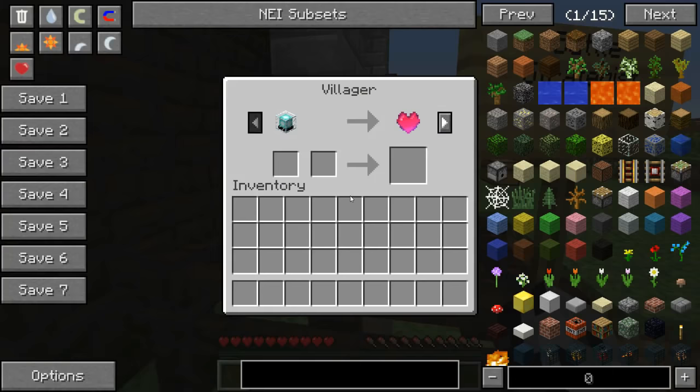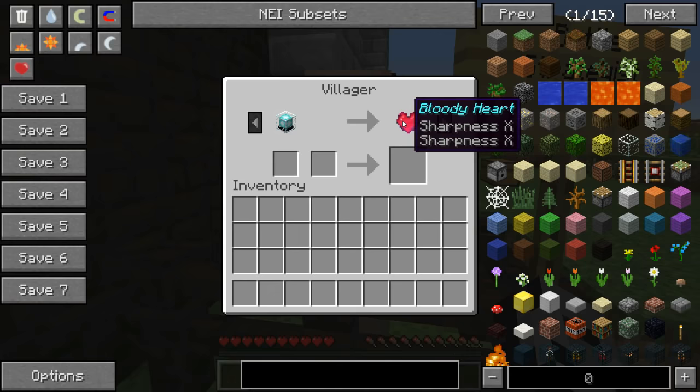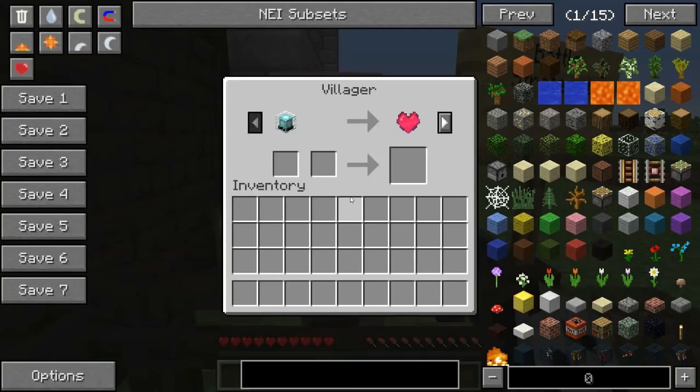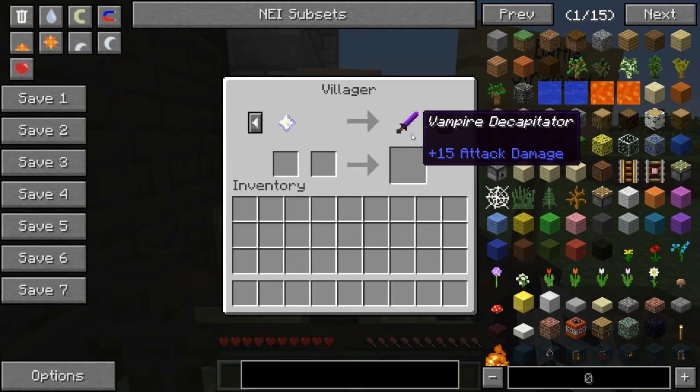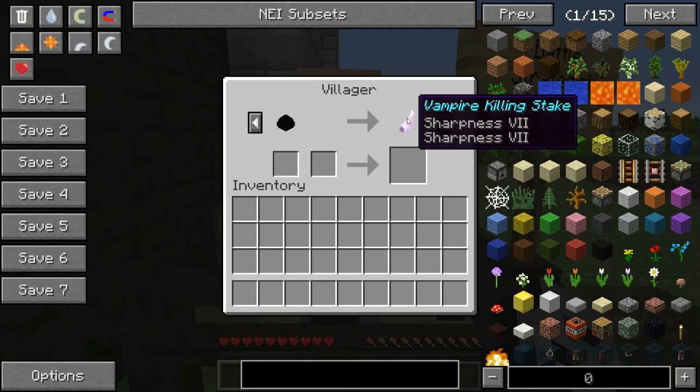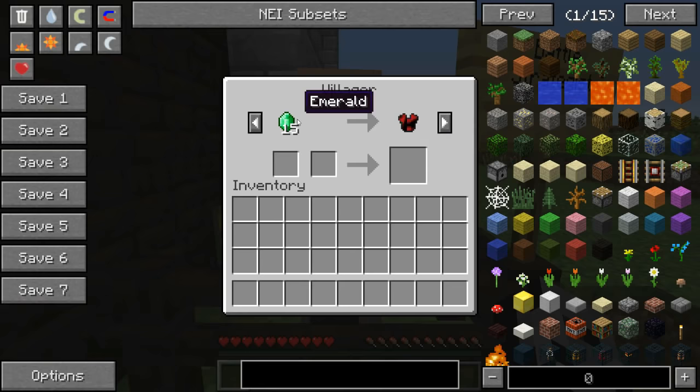So you're probably gonna like this. For a dry beacon guys - we cannot get this from a well, I've said this more than anything in any video - we get the Bloody Heart. It's an actual heart! Don't eat it... you can eat it? It's flesh, don't eat it. For another star we can get the Vampire Decapitator, 15 attack damage, so you can chop its head off. I need the beacon - sorry, I need the bacon too.